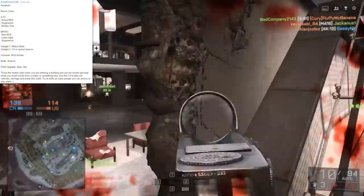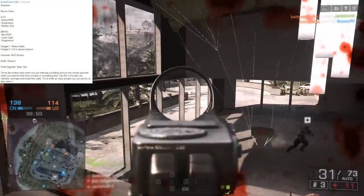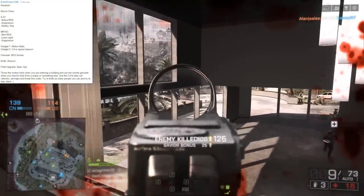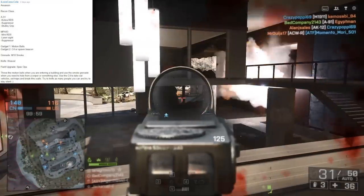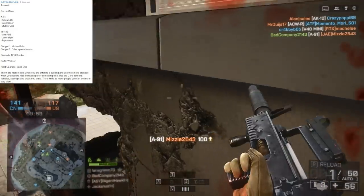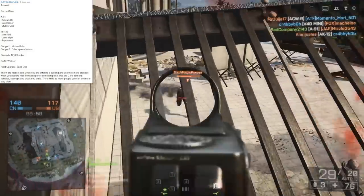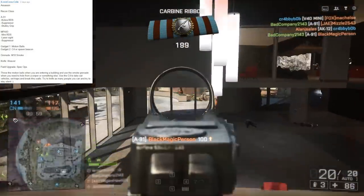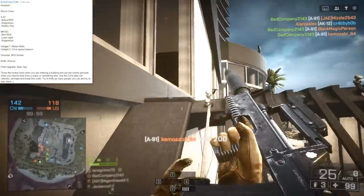Today's top comment comes from I Love Coca-Cola. This is the Assassin Loadout using the Recon class. We're gonna have an A91 Carbine as the primary, Cobra Red Dot Sight, Suppressor, and a Stubby Grip. As a sidearm, we're gonna have the MP443 with Mini RDS, Laser Sight, and Suppressor. Gadget 1 Motion Balls, Gadget 2 C4 or Spawn Beacon. Grenade will be the M18 Smoke Grenade, Knife Weaver, Field Upgrade Spec Ops.